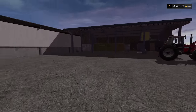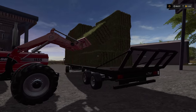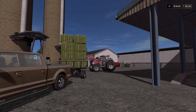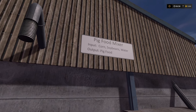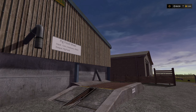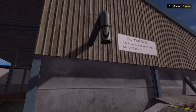We have the water trailer, and this will be your storage for hay bales. The tractor is getting ready to unload some more hay. This will be your pig food mixer - you have corn, soybeans, water, and the output is pig food. This is so that you don't have to make unrealistic crops like earth fruits in central Illinois, which I don't believe are grown anywhere across Illinois, and especially not in Tazewell County.